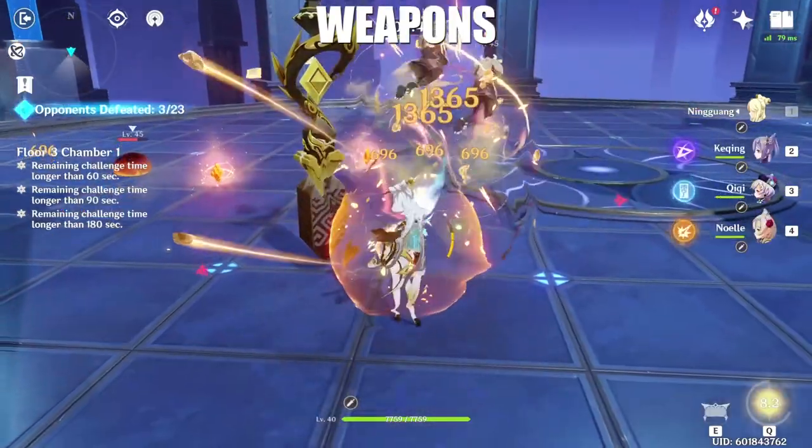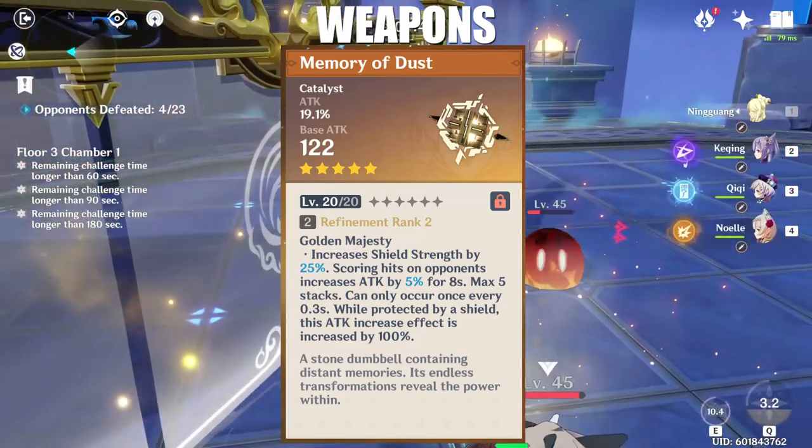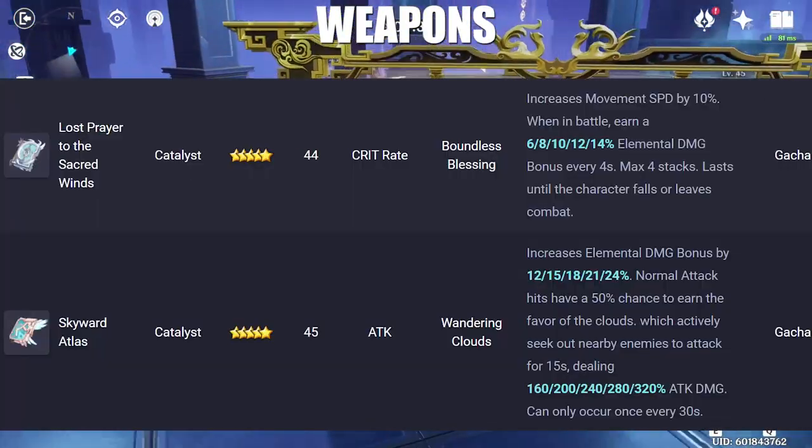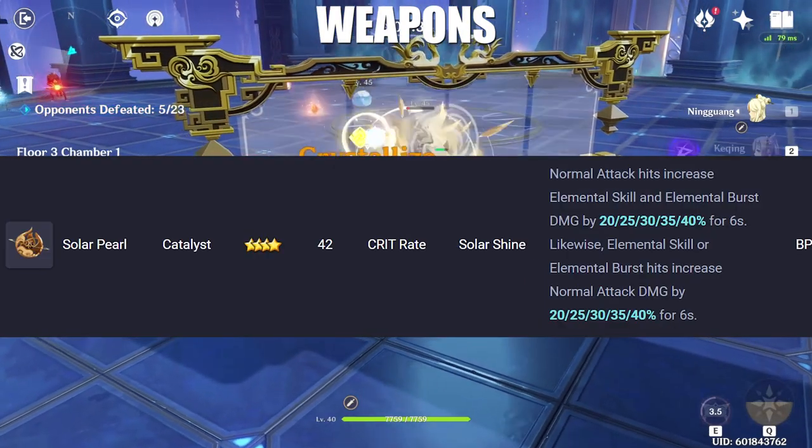For the five-star options, it's not a secret that Memory of Dust is best in slot for her. However, the two other five-stars are also decent, but if you don't have them, do not sweat it as the four-star Solar Pearl is an amazing choice.